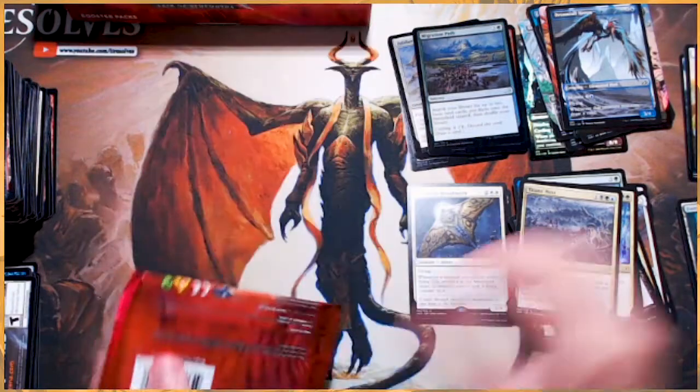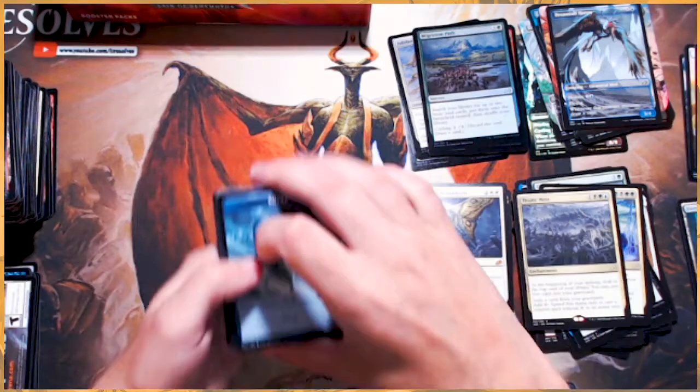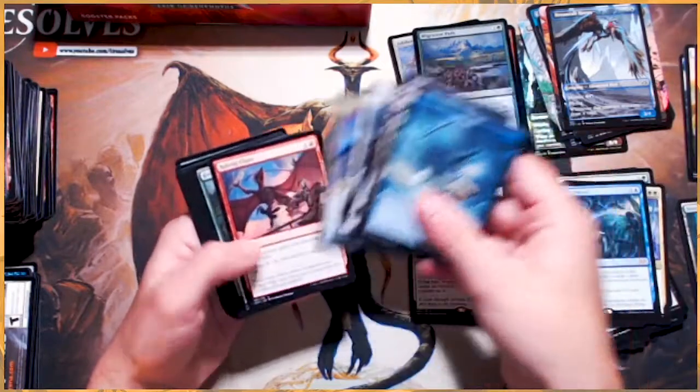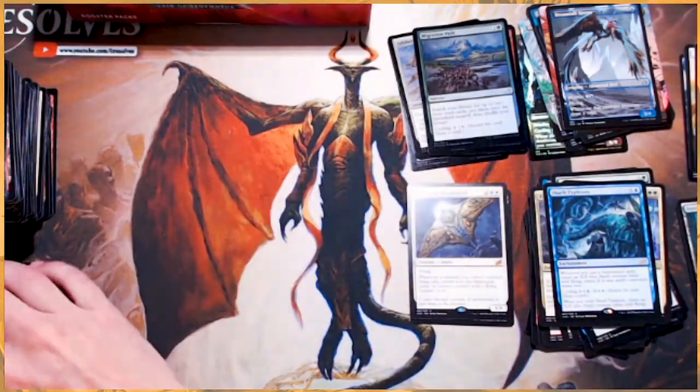We're getting down to the last few packs. This box has been quite good. We've gotten technically three Mythics — Shark Typhoon, one of my favorites. We're expecting hopefully one or two more.